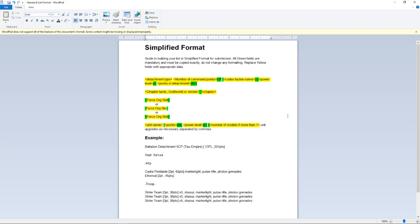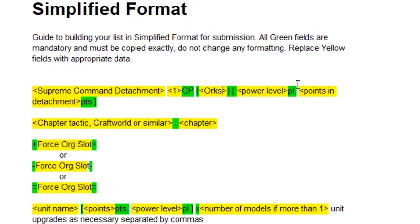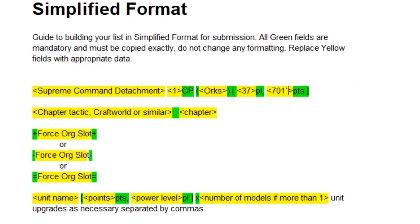Following the example, I will now fill in the gaps with my appropriate information. You can see first that they ask for your detachment type, how many command points that detachment generates, what codex that detachment comes from, what the power level is, and how many points that detachment is worth.